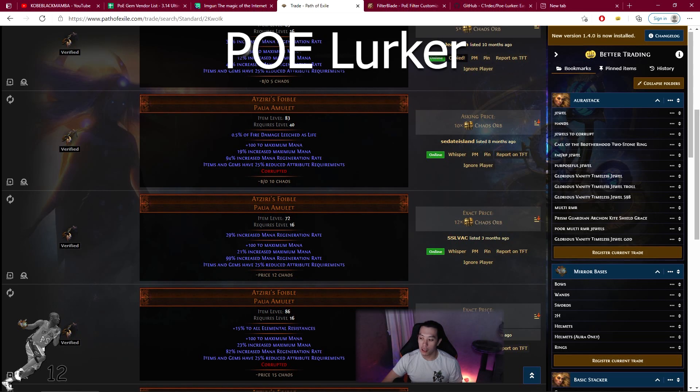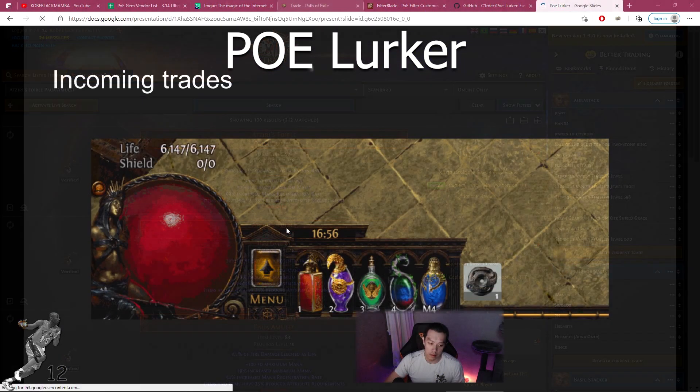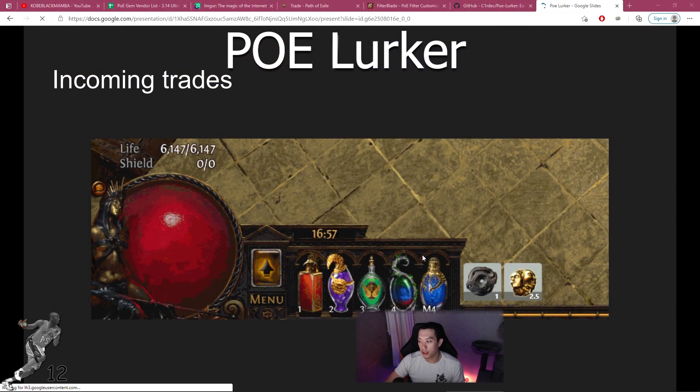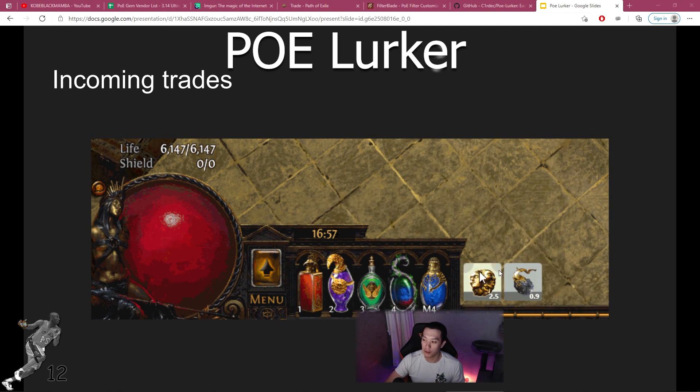This is completely game-changing. You can go down the list and whisper a bunch of people, then choose who you want to buy from. This can also lead to sellers not responding because they've been whispered by a billion people. There's one extra feature of PoE Lurker: it can show you incoming trades while mapping, and you can click to send a preset message that you're busy, or dismiss the trade offer — very useful while mapping.